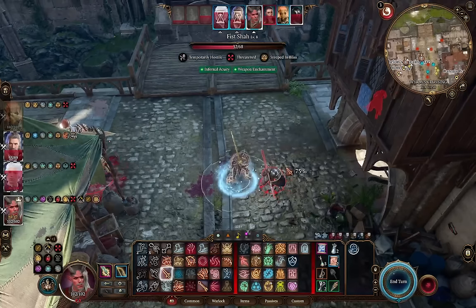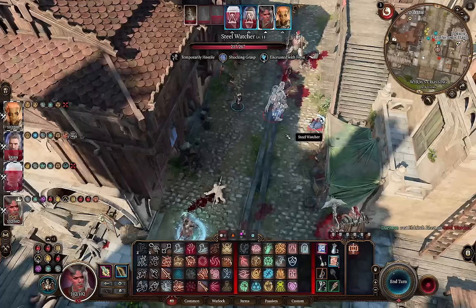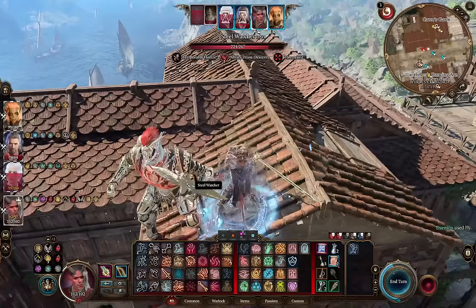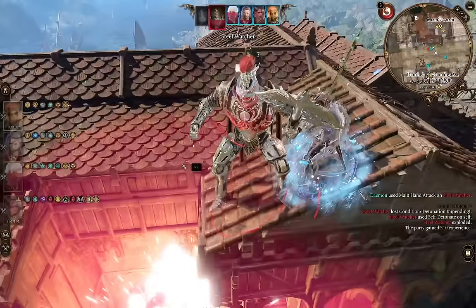They fill two different roles. Paladins are a lot better at Nova damage — throwing all of their resources out on a boss or a few larger enemies — but Warlocks are a lot more versatile. Being a slightly weird full caster that still gets access to extra attack gives them a lot of different combat options, and being a Charisma caster makes them an excellent party face. The limited high level spell slots means they want to cast a few high impact spells, but they have one of the most consistent round over round damage options. Since all of their resources come back on short rest, they can basically go all day.